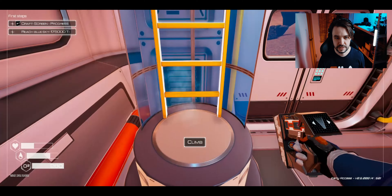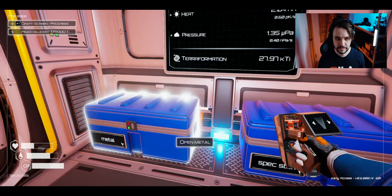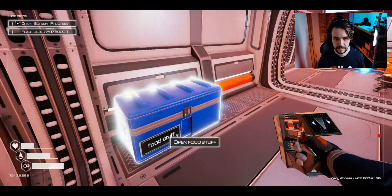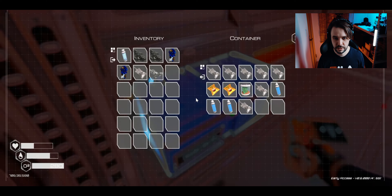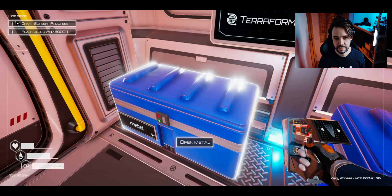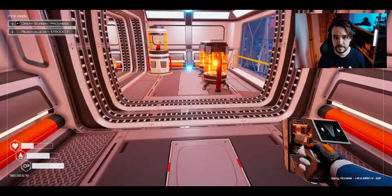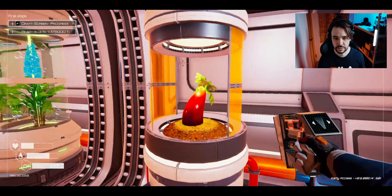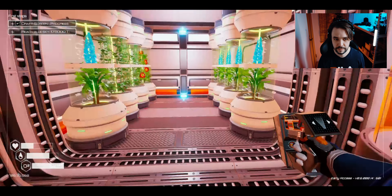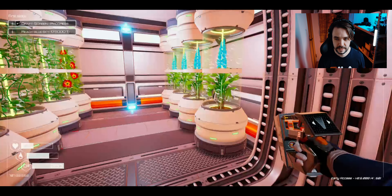This is a ladder to the first floor and here's the first floor. In here we have two more boxes — this is a food box, this is a box with unusual stuff, and this is just metal stuff. This is also a food grower and it should be done quite soon.